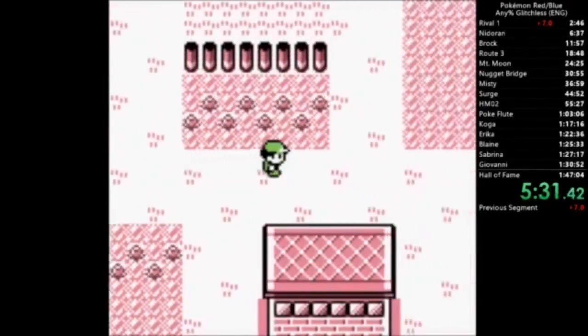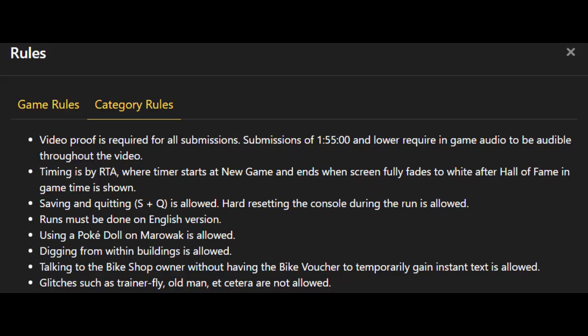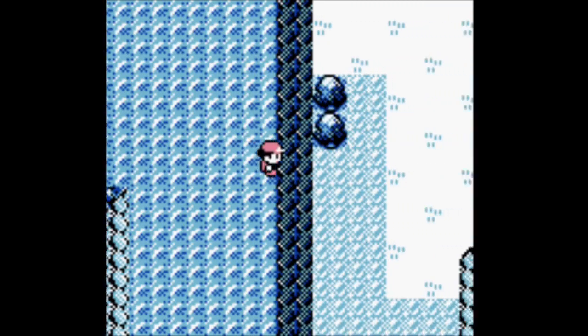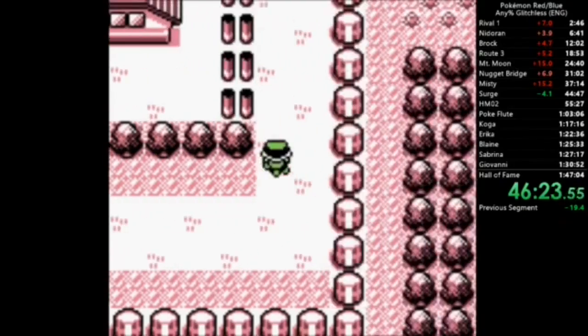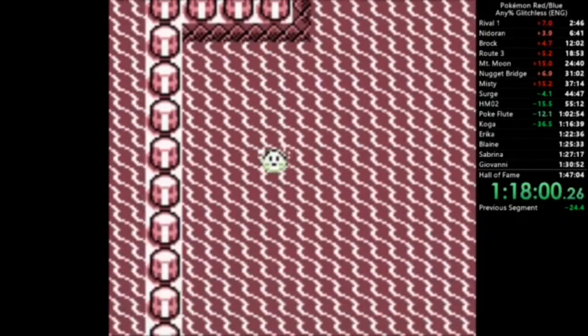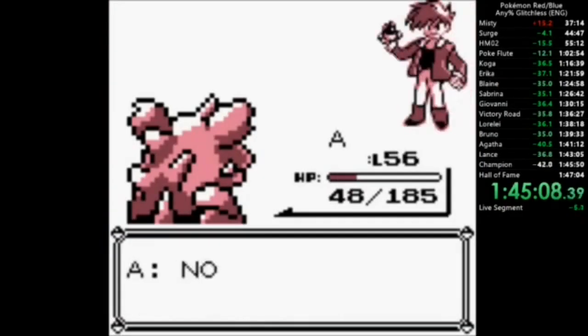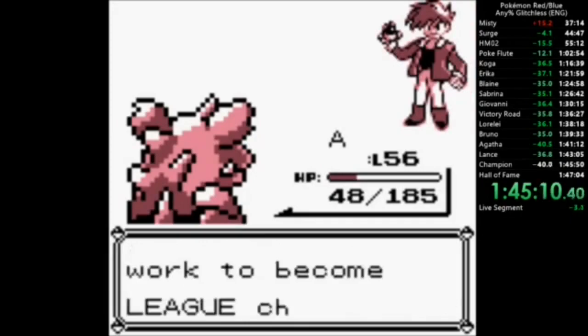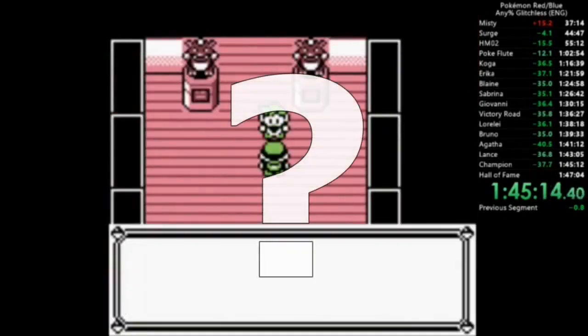In terms of speedrunning, Pokemon Red and Yellow are best known for their any-percent glitchless categories. Since the ruleset for these categories bans the game's most significant glitches such as walking through walls and save corruption, the result is a fairly straightforward normal experience. Travel across the region, collect all eight badges, then beat the Elite Four and Champion. With major glitches banned, there's just no way to skip any of the game's intended content, right?